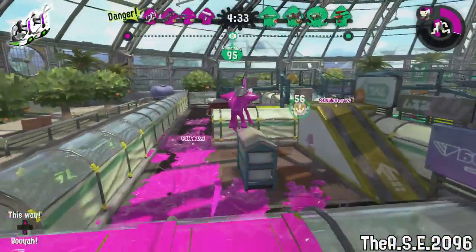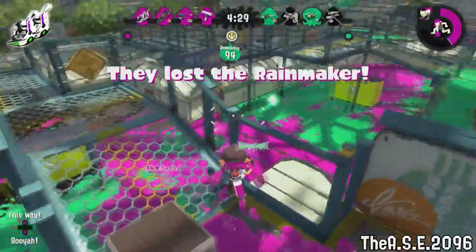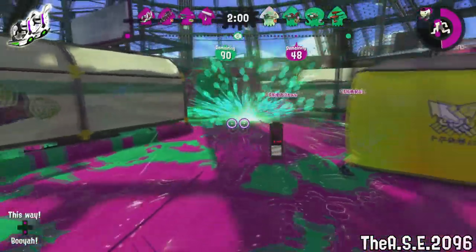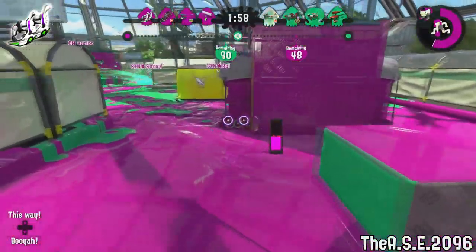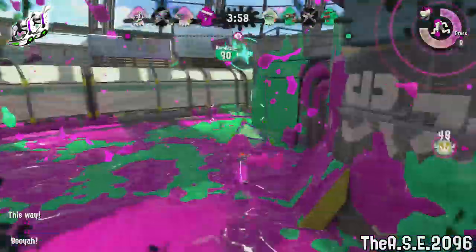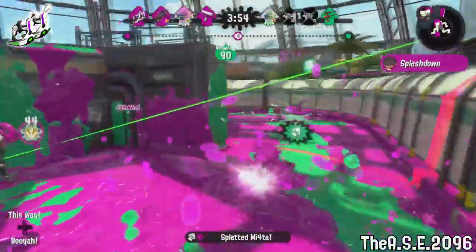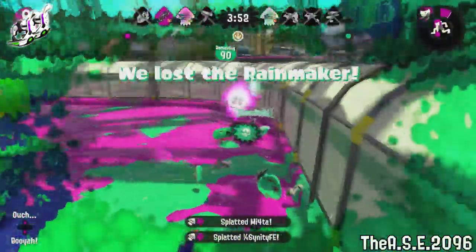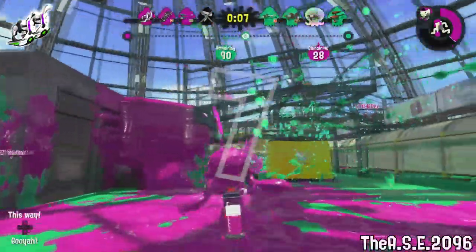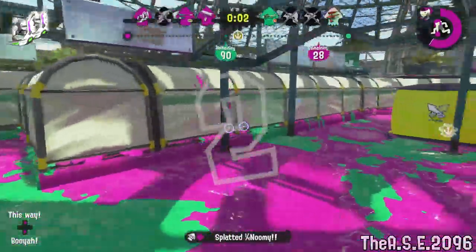Are you tired of the standard dualies only being able to perform two dodge rolls? Well, have no fear, my fellow Inklings. The Dark Tetra Dualies are just what you need. With double the dodge rolling, the ability to fire while also dodge rolling, and an auto bomb sub combined with a splashdown special, what more could you want out of a weapon? Just don't use it in turf war. Trust me, we've seen a couple of problems. We're working on it.